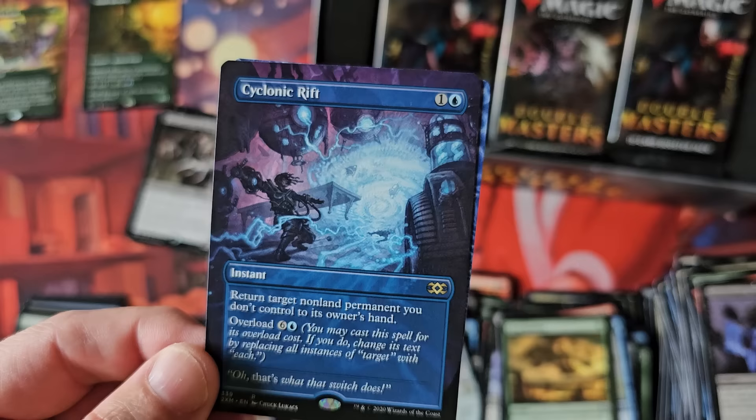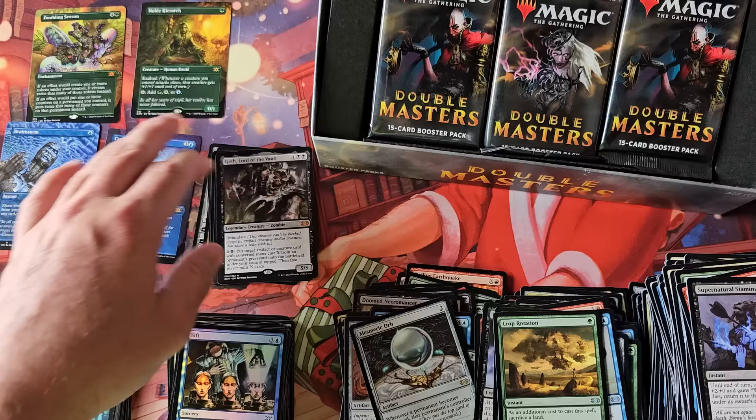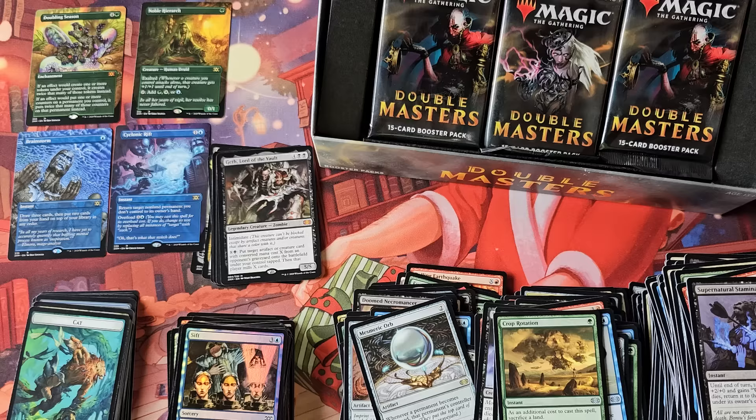Psychotic Rift — after the Ravnica Remastered reprint, it's kind of like, really? And a Brainstorm. That one was nowhere near as good as the first box topper — the Noble and the Doubling. So obviously you can see the variance. Noble Hierarch and Doubling Season compared to Brainstorm and a Rift — that's a pretty big financial swing in value, everybody.